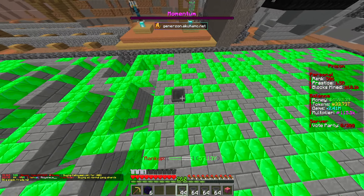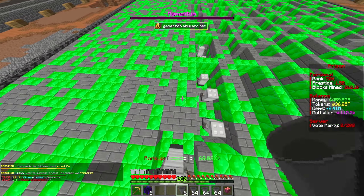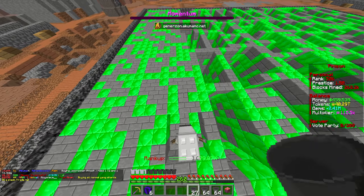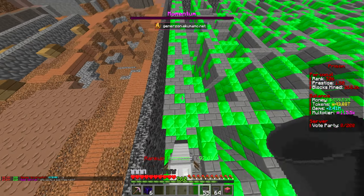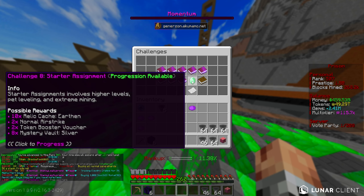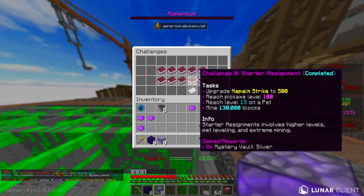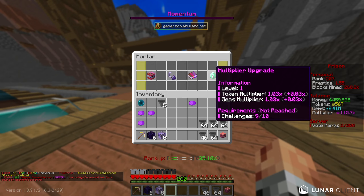As long as we can get this challenge done because it's actually a requirement to upgrade our mortar again. The mortar hasn't really been that effective for us so far this season - it's all to do with that upgrade we'll get at 300,000 blocks mined, which I believe will increase the proc chance. So when it procs, it'll actually be meaningful. Let's check challenges - that should complete it. Yes, it literally completes it right there, boom. Six silver mystery vaults as the reward - nothing crazy. The next challenge is hitting rank 600, and that's the last one needed to get the multiplier upgrade for the mortar.